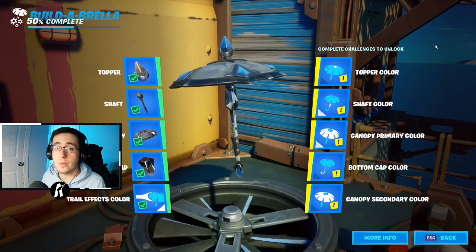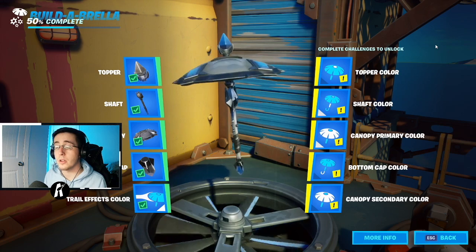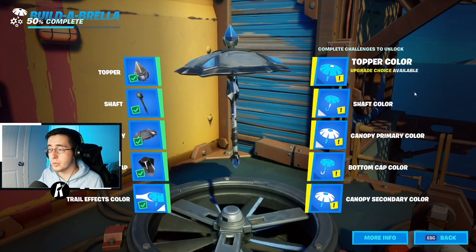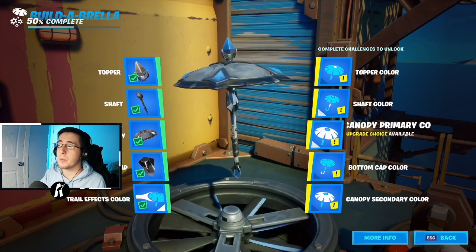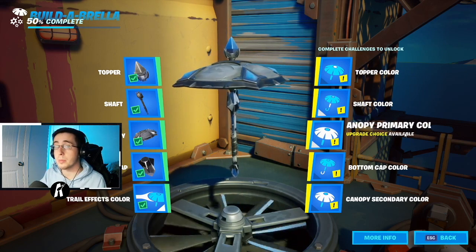For part two of the colorway for the Point Patroller, Blue Team Leader, and Blue Striker skins: primary color white and secondary color dark blue. Topper color dark blue, shaft color and canopy primary color white, bottom cap color and canopy secondary color dark blue.